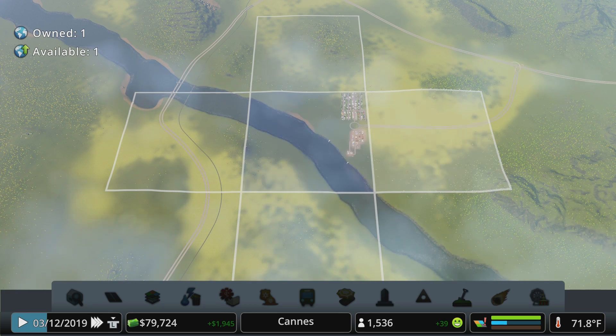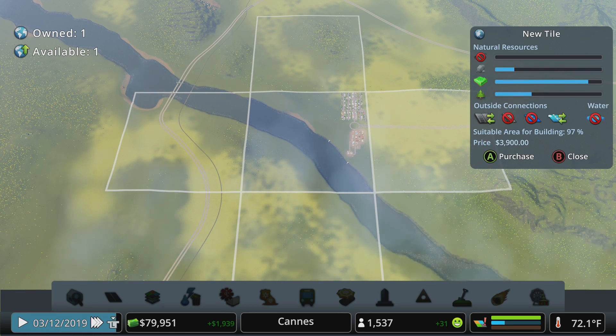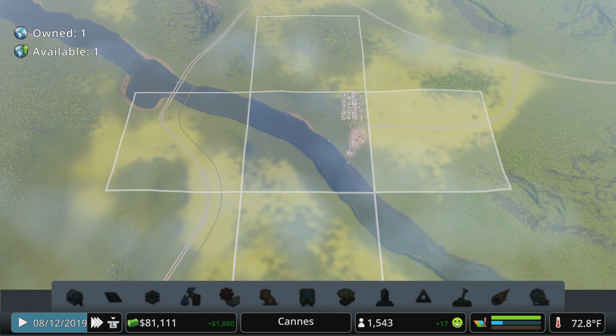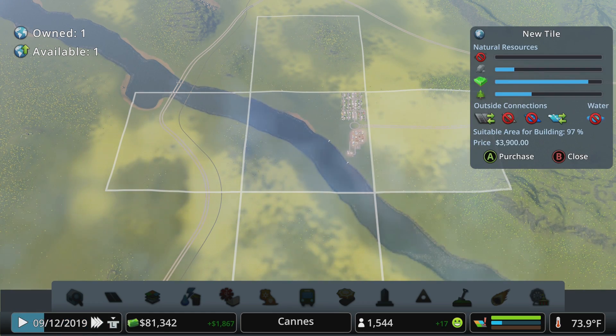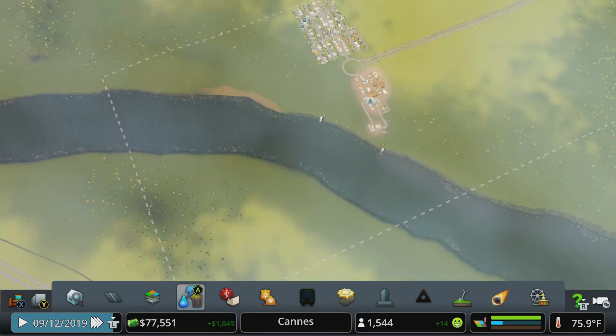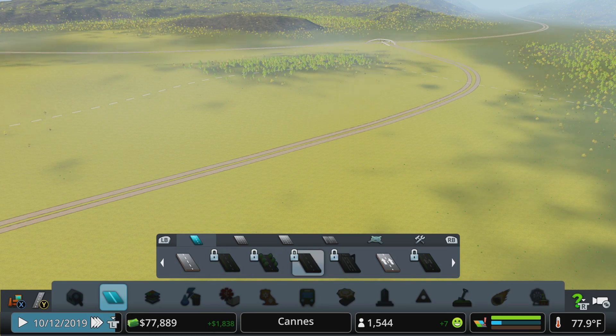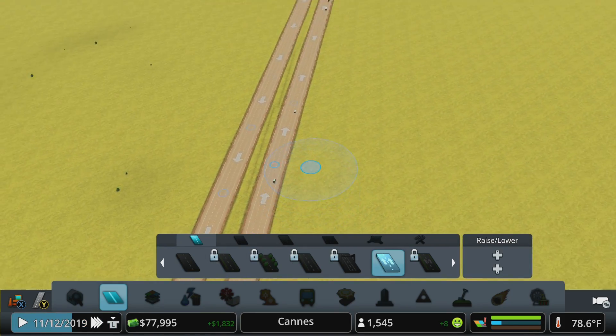Clicking on any tile shows you what natural resources it has - this one has a lot of farming and decent forestry - as well as what outside connections it offers. On the left tile we could unlock train connections to the outside world, but train tracks and stations don't unlock until 11,000 population on this map. The tile I'm choosing has a nice mixture of highway connection and the resources we need to demonstrate the specializations we just unlocked.